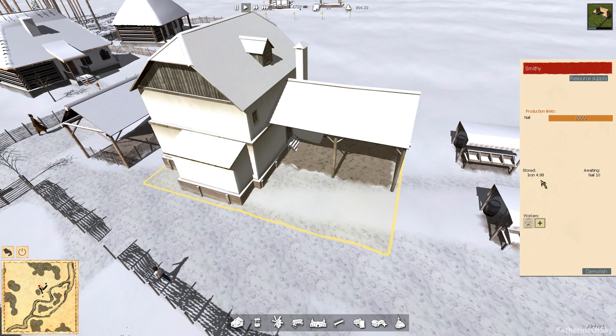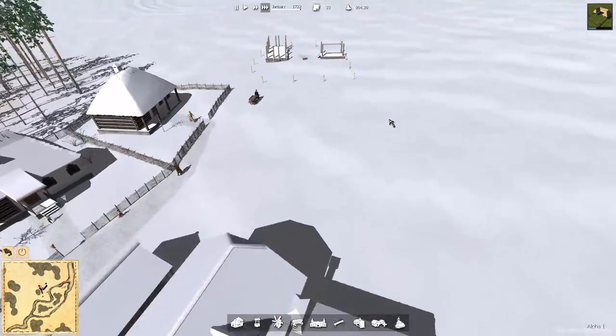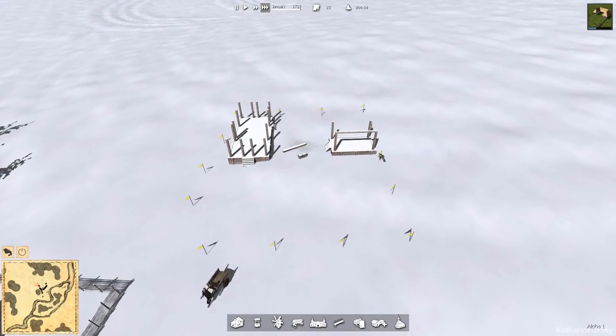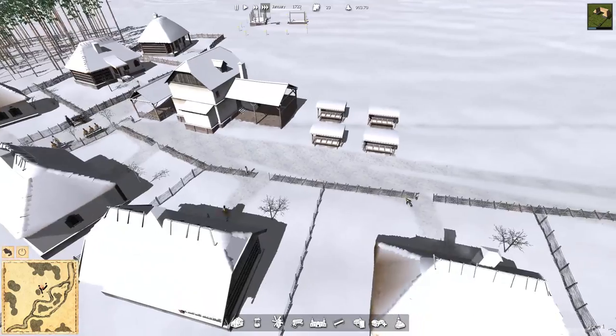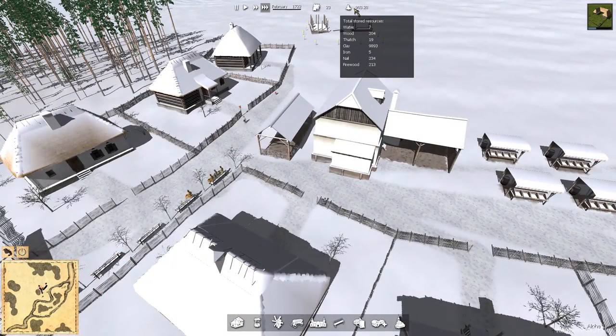I'm going to screenshot this: 0.02 iron equals 10 nails. So 5 iron equals a ton of nails — we don't have to worry about iron too supremely just yet. That's good, but we need to get the nail production started because we only have 234 nails.